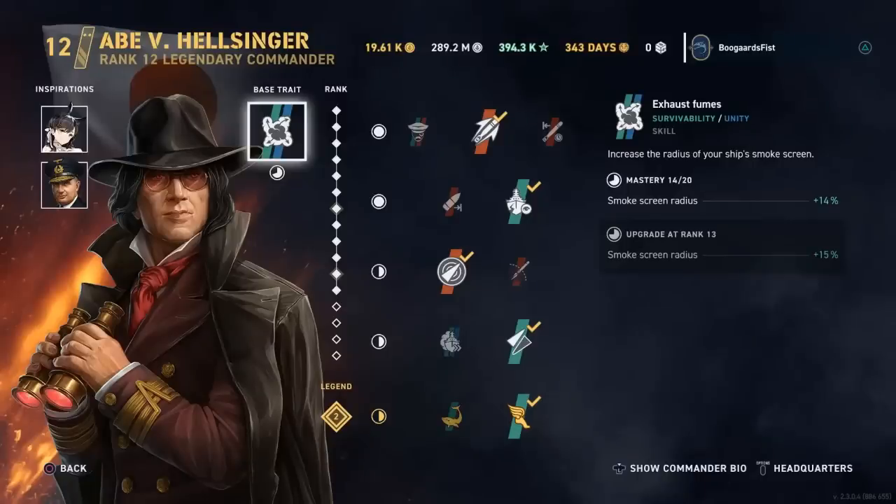Hey guys, Teable here. Today I'm going to look at the new campaign reward ship, tier 7 Japanese destroyer Yudachi.